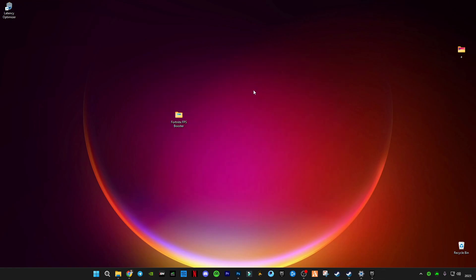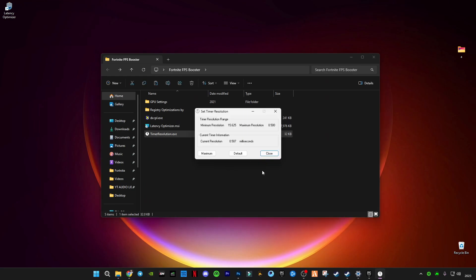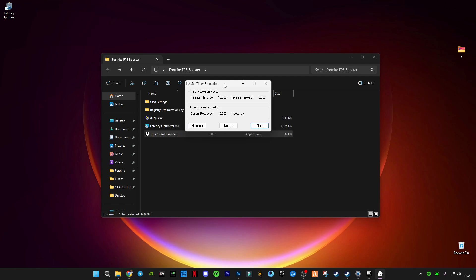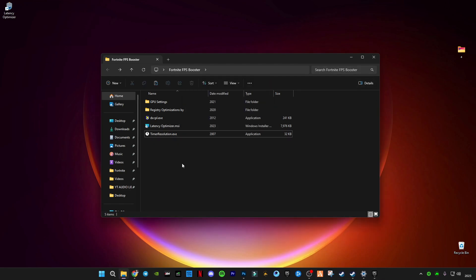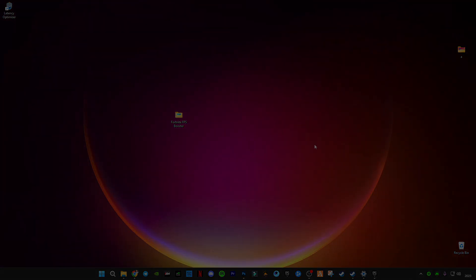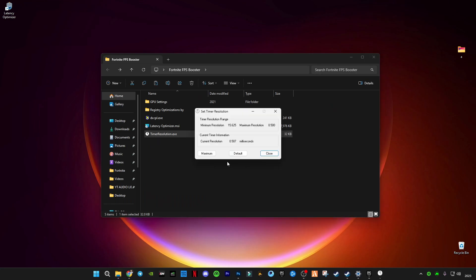After that you are done with this tool. Now we will run Timer Resolution — all you have to do is click Maximum and you should see 0.500 here. If you don't see that, make sure you restart your PC. You must restart your PC after applying this latency optimization. After restarting, make sure you turn on Timer Resolution while you're playing the game — click Maximum and minimize it, making sure it shows 0.500.